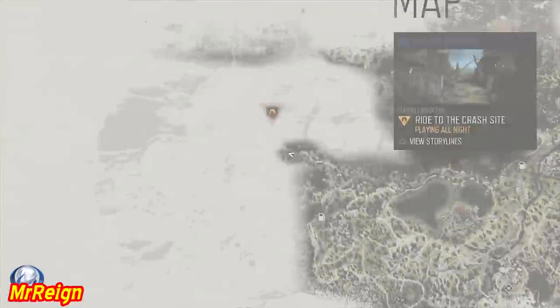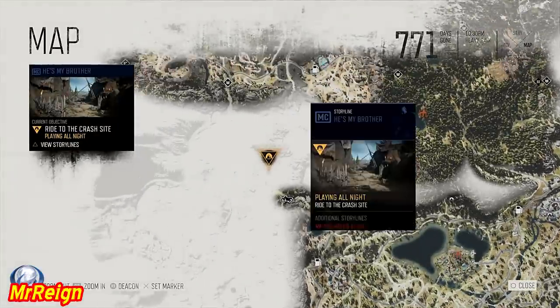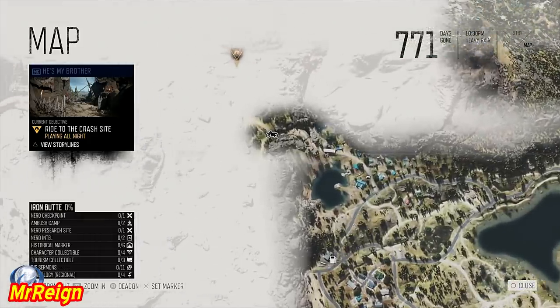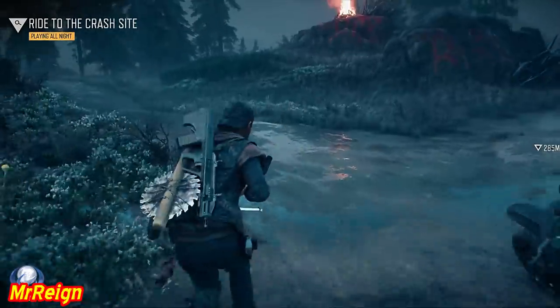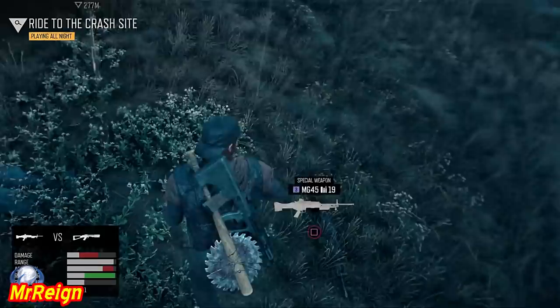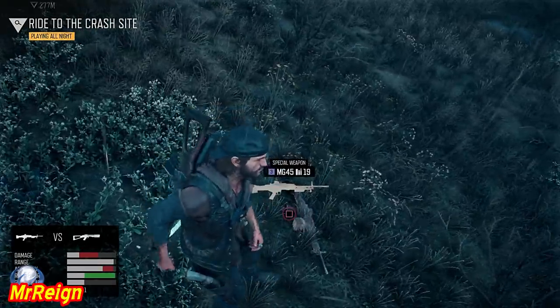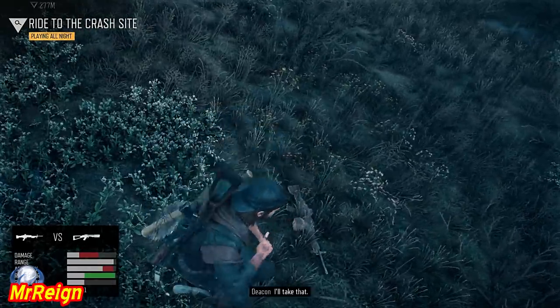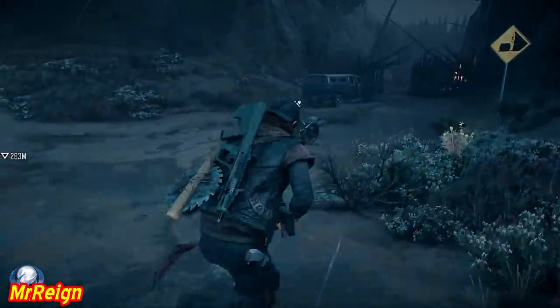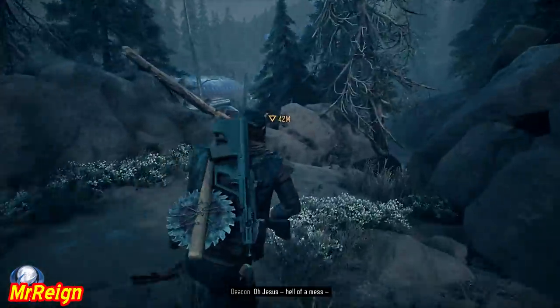Welcome back — we're going to have some breaker battles here and find out if these guys are more powerful than their predecessors. Quick tip before we get started: on the mission towards the first breaker, when you go to the plane crash, you'll get guys that drop MG45s. Grab one — you won't have much ammo at the start but there's lots to pick up there.